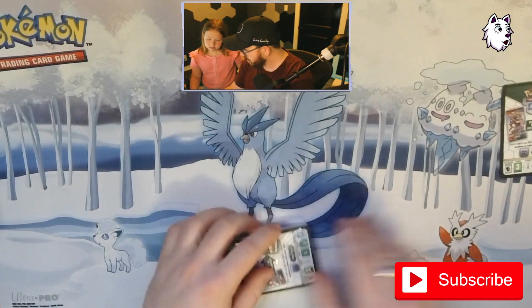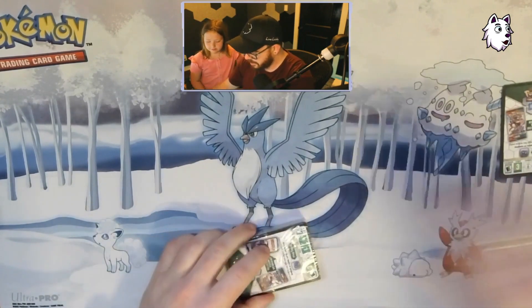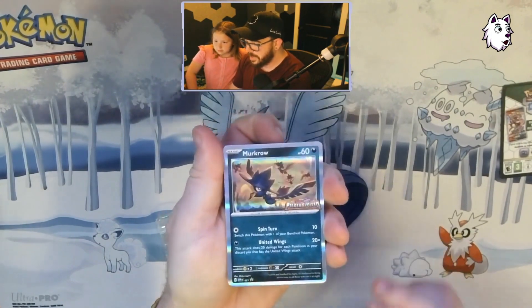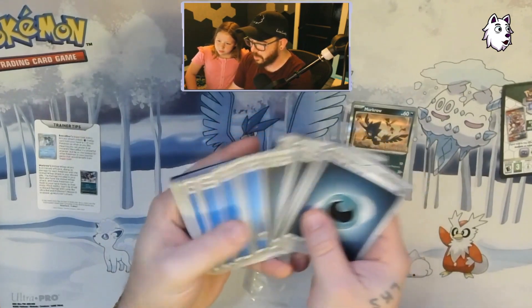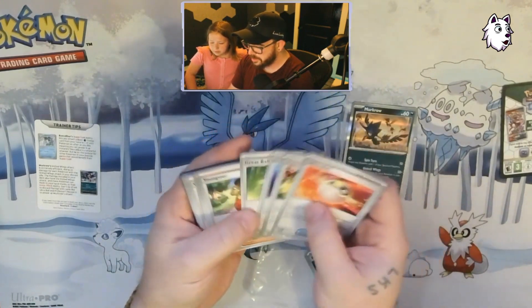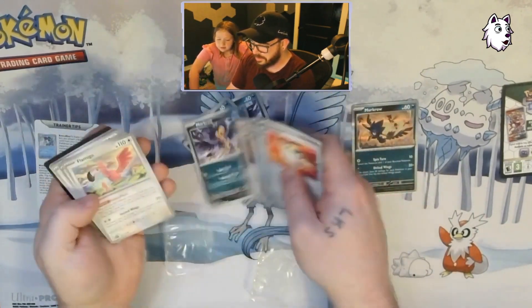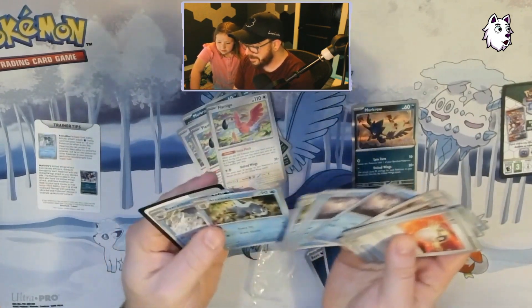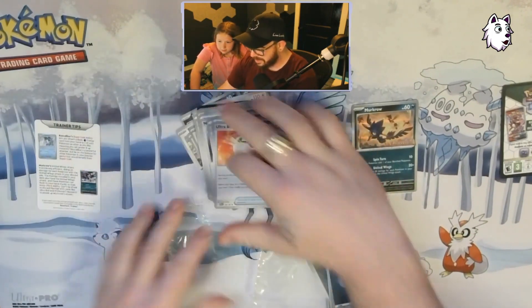So we have our Paldea Evolved Murkrow — as you can see, there's the Paldea Evolved stamp. Some trainer tips, some energy. We have an Ultra Ball, Superior Energies, Great Ball, Youngster — basically things you would put into a deck. There's some United Wings cards, more Frigibax, Argibax, and a Baxcalibur. Nice, I'm here for that. That's what you're going to get inside of a pre-release kit.